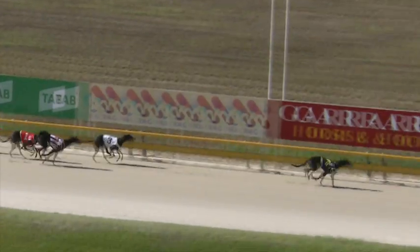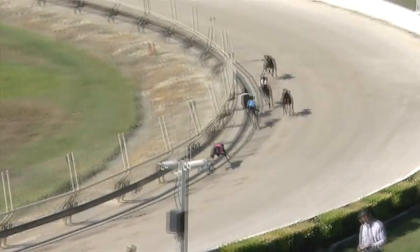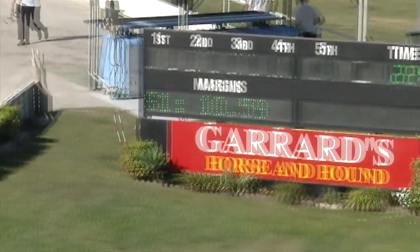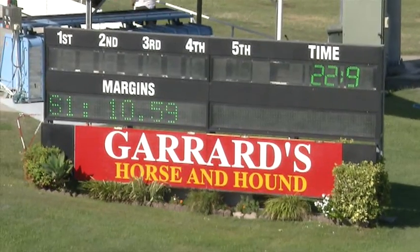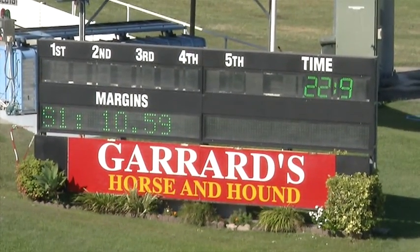But Let's Go Aussie pinches the break — a winning one — wins by five lengths. Second was Zephyr Zip. Trav Said working home well, grabs third in front of Hayes Purple, then Classy Aria and Took A Trip. Mr Gambler last in, and the time was 22.90.